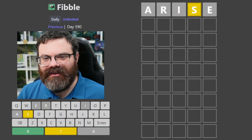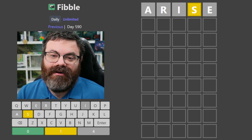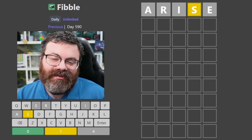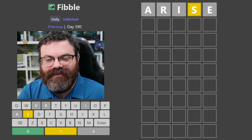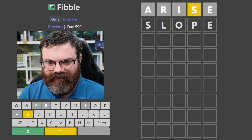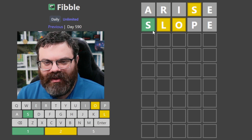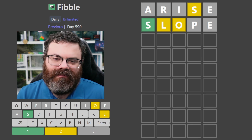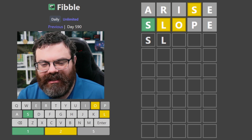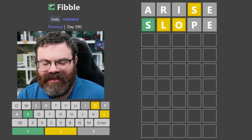Let's do Fibble. So the way Fibble works is it's just like Wordle, but each guess you make will have exactly one lie - so one of the colors will be wrong. It could be that an S was supposed to be gray, or the S was supposed to be green, or the S is correct and maybe the E is supposed to be green. I'm going to assume the E was supposed to be green, and I'm going to put an S somewhere else. So we could do something like slope, and we'll go from there. I'm pretty confident about starting with S.